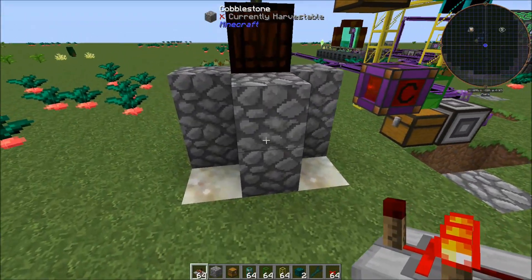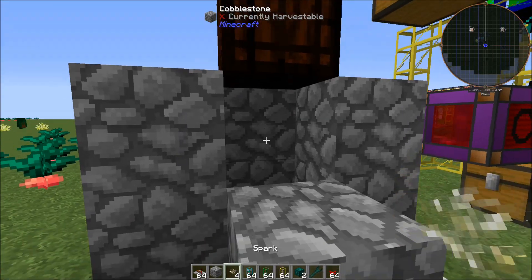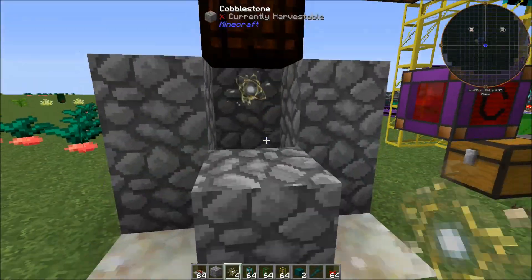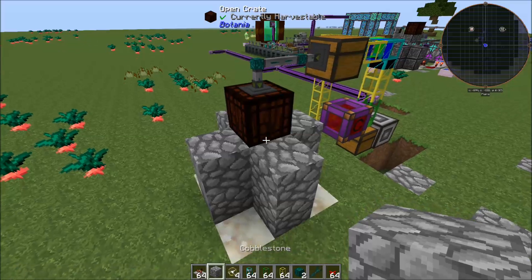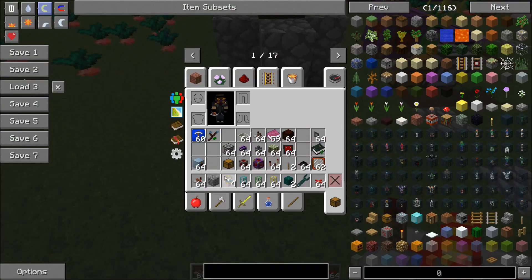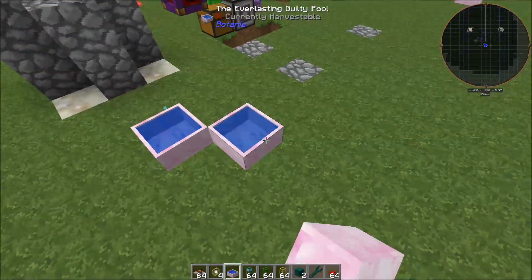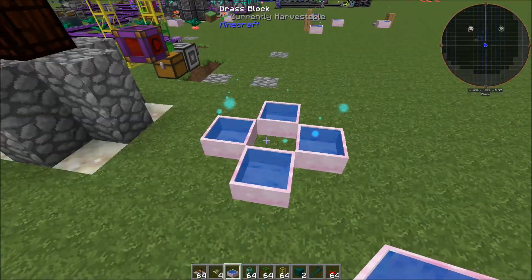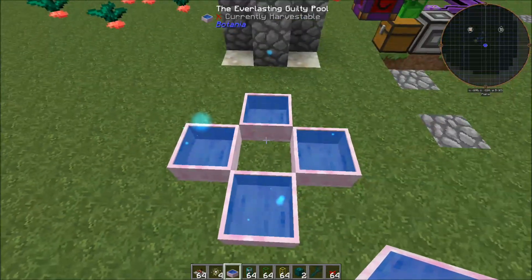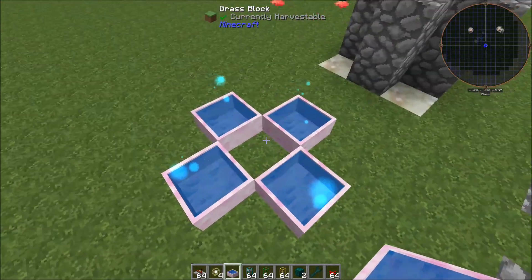I forgot to put the spark on here — that's fine because items will still drop through the spark, so it's not really an issue. Then we'll set up our mana pools and make a few of them in this design. You can set them up however you want, but this is a perfect layout for a mana turntable so it can fill all four of them.